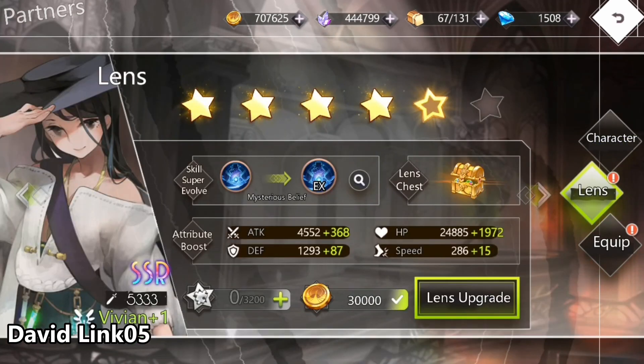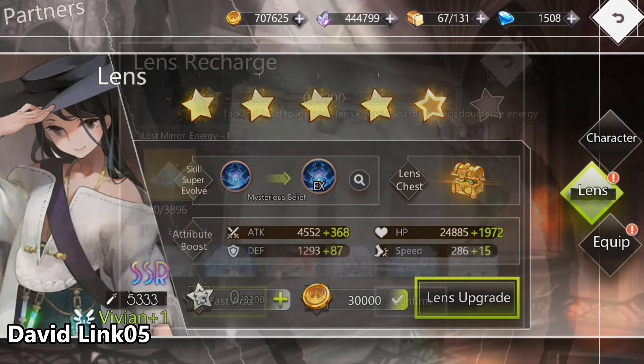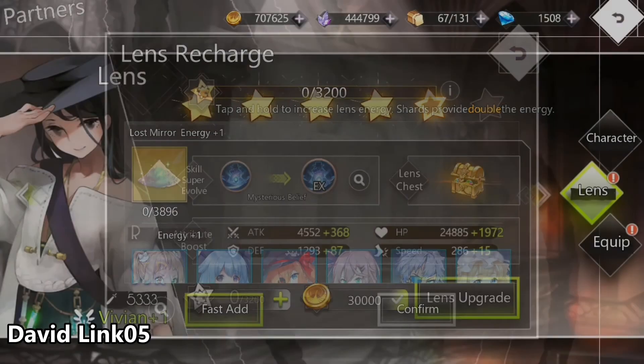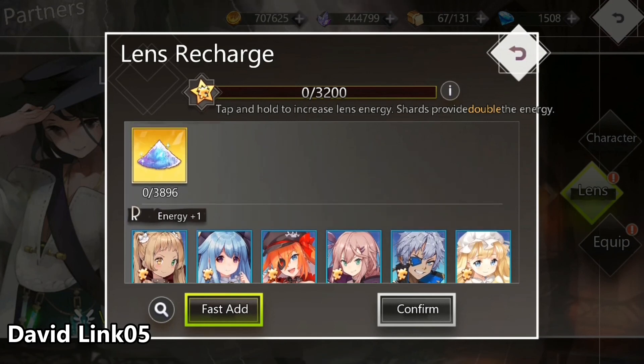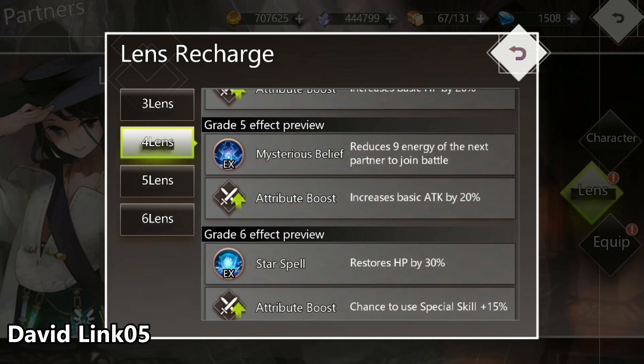I currently have her at grade 4 for Lance. On grade 3 she gets HP and attack bonuses by 10%. To max her to 5 star it will cost me 3200 dust. I do have that, but it will drain my dust and I could use other waifus for maybe paying only half. On grade 5 star it reduces the cost of the waifus in my hand by 9 instead of 6, and attack is added by 20% more.